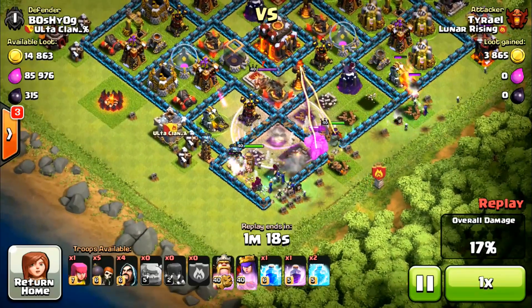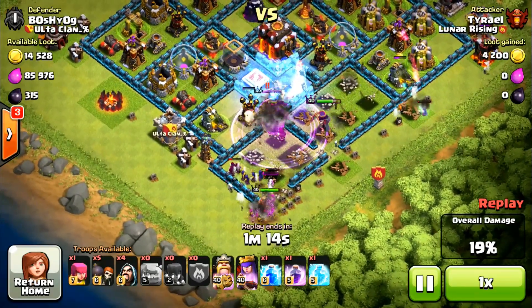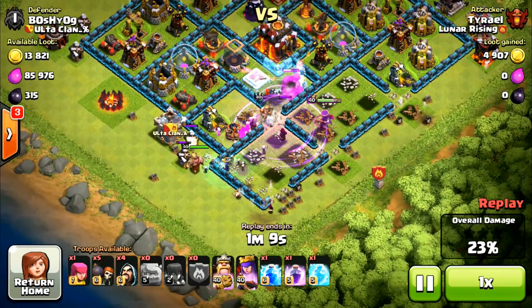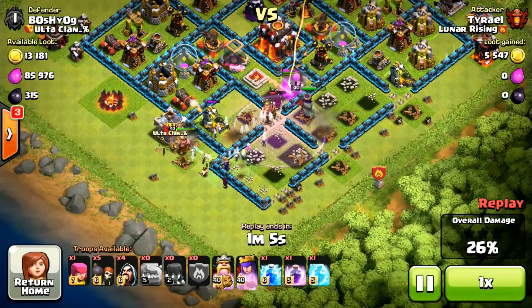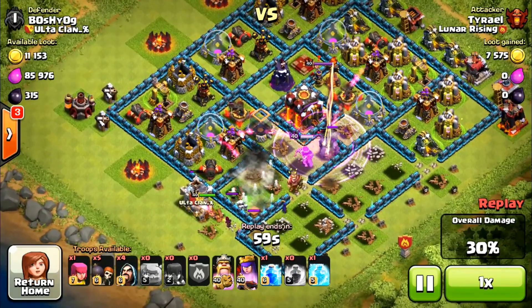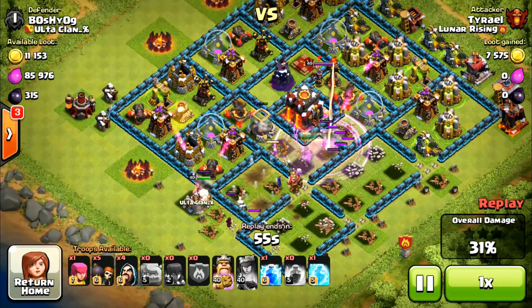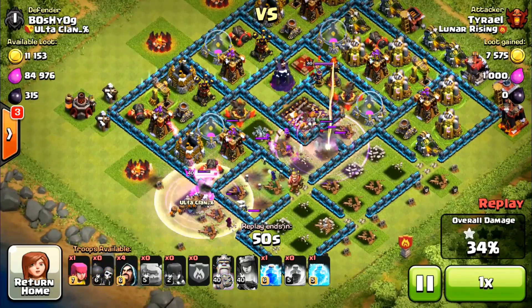My King is long gone — just watch: there he goes, bye King. But my Queen is going in the right direction and she's going with the Golem. Now here's the most painful part of the raid: giant bomb — no more Wizards. I've got like a Witch and a Wizard left. Maybe they'll be okay... they're going in. And all the rest of my Witches and Wizards explode. I did not expect there to be two giant bombs in there, nor did I expect all my troops to rush in and blow up.